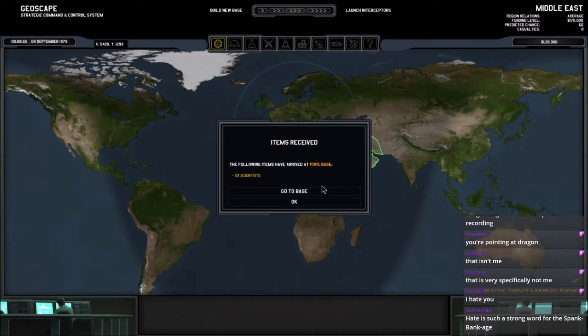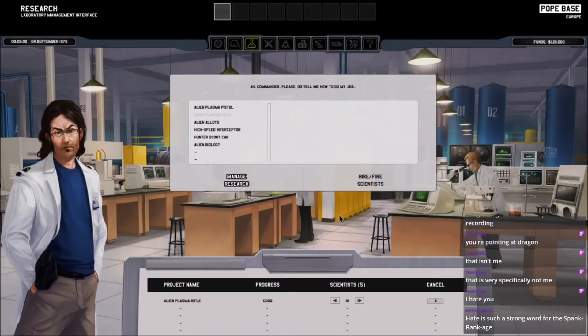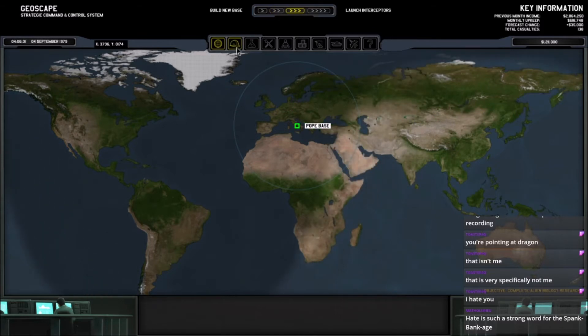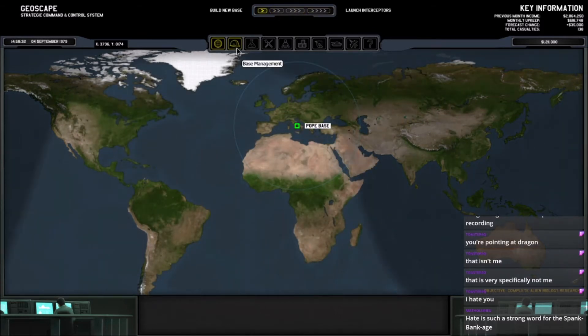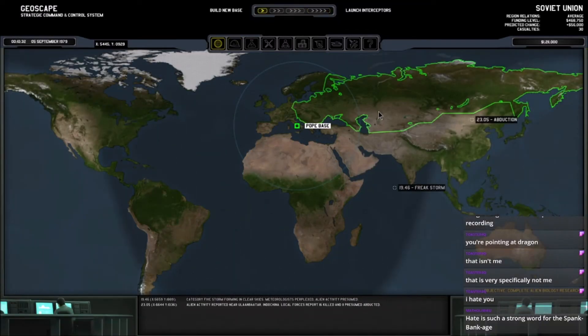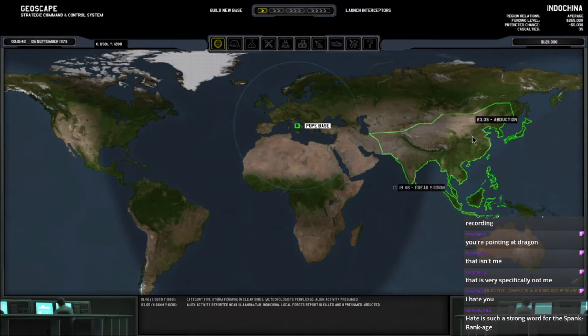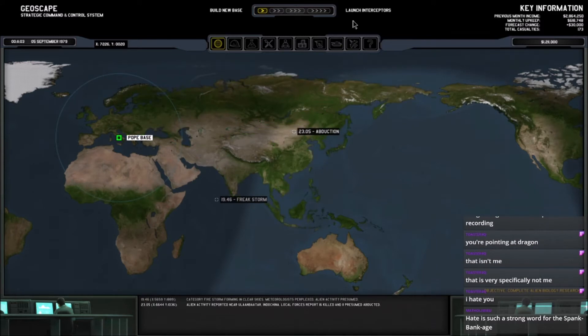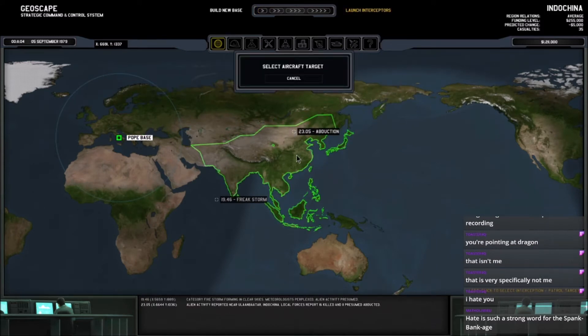We've got some extra scientists, so let's make sure we throw them on the project. We have stuff to do in two days time when we finish building. With an abduction over here, we could launch interceptors over here.